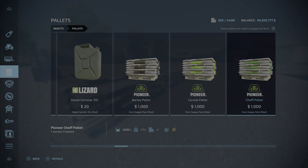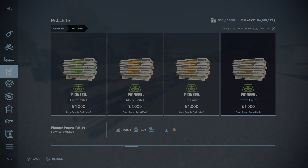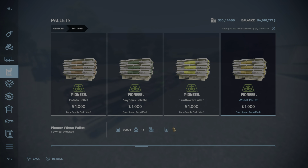Let's go through them all one by one. Barley, canola, chaff — chaff is on the verge of being too much at a thousand dollars for five thousand liters, maybe. Corn could be a good deal depending on what the current price of corn is. We're going to test some of these out. Oats, potatoes, soybean, sunflower, wheat — they're all five thousand liters and they all cost a thousand to buy.